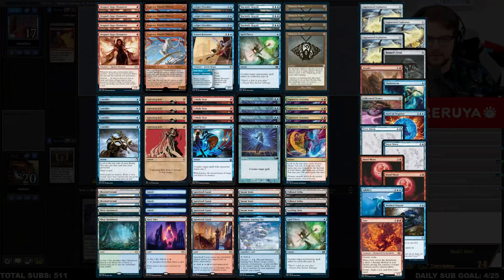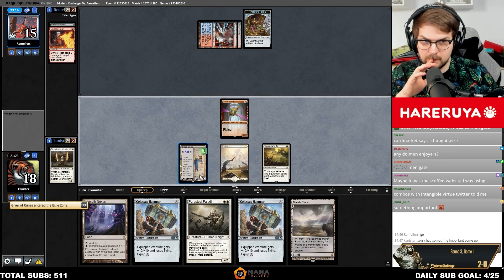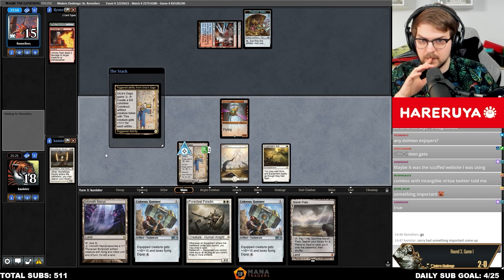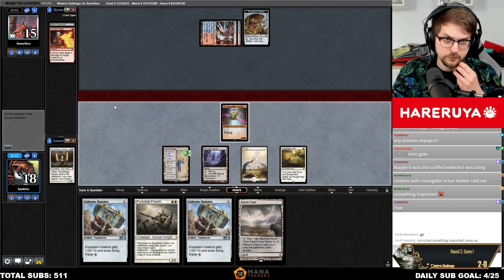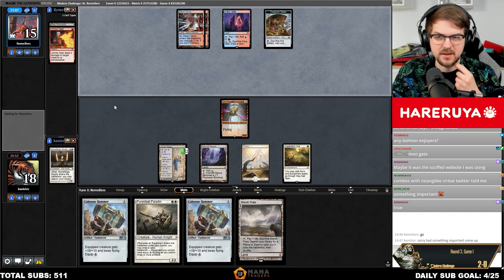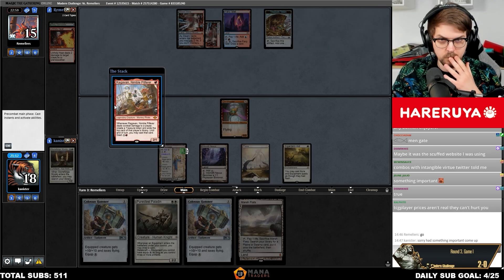UR Murktide is a good matchup, at least game one. Low curve and Urza's Saga plays well around counterspells, and Esper Sentinel can be a huge pain for their cantrips. On top of that, their removal is damage-based, so Hammer-equipped creatures are virtually unkillable. Avoid letting them spend their mana efficiently — as long as they don't pressure you with flyers, there is no rush, so frequently it will be beneficial to pass and wait for them to tap out or tap low before you attempt to equip.